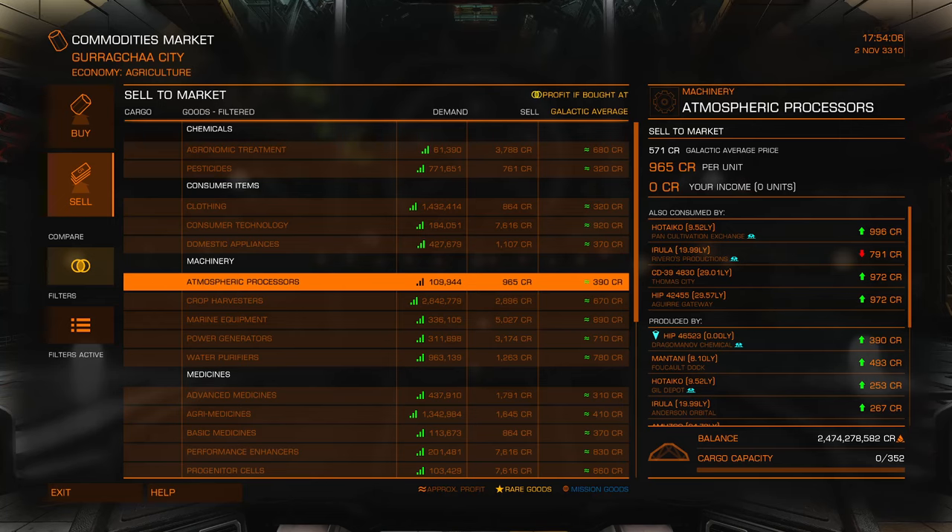One thing I also noticed is the number of merits you receive will vary based on the distance. That makes sense because the price also varies based on distance — the further you sell from where you bought, the more merits you will receive. What I read is 100 light years is the point at which it doesn't make any more difference, but maybe that's not true either. Time to do some more testing.